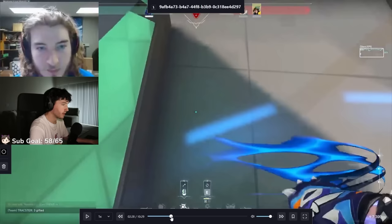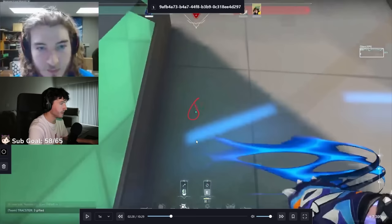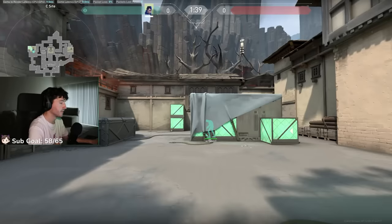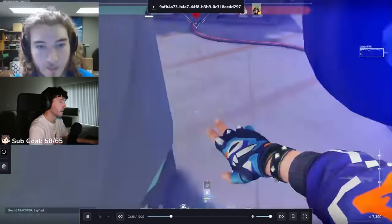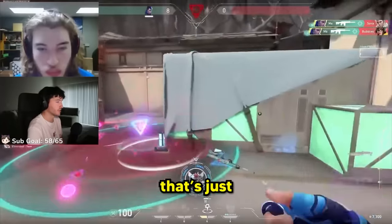I want to point out that flash as well. With this box, he didn't look directly down. But instead of aiming here, you can actually just look fully down — pull your mouse all the way down and bounce the flash here. It'll pop above this box even though it's two boxes high. Really well played. That's just rank one behavior.